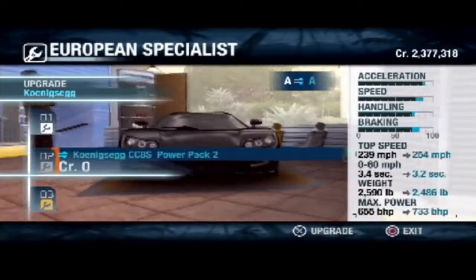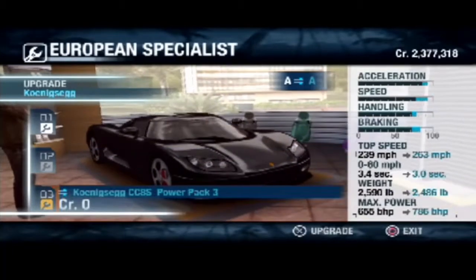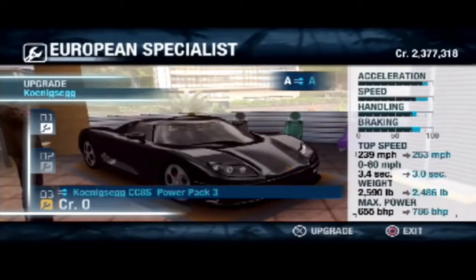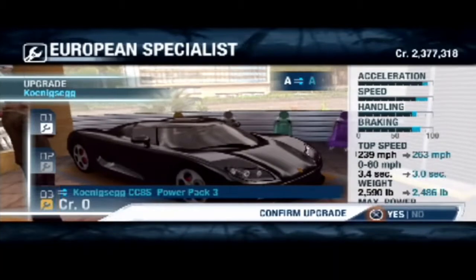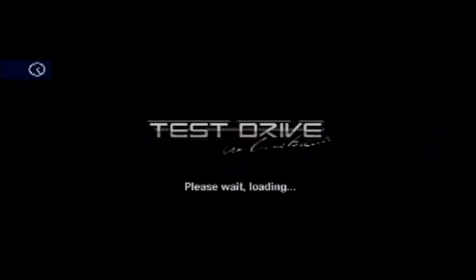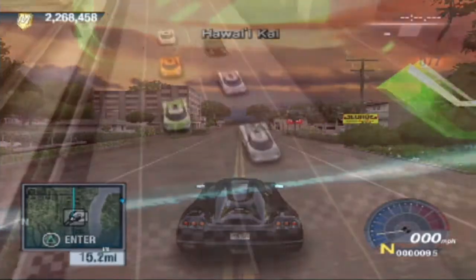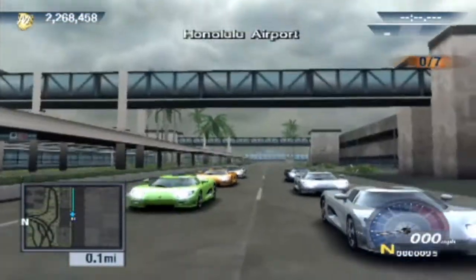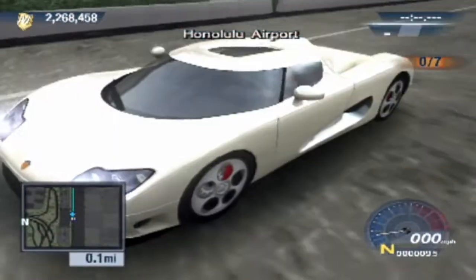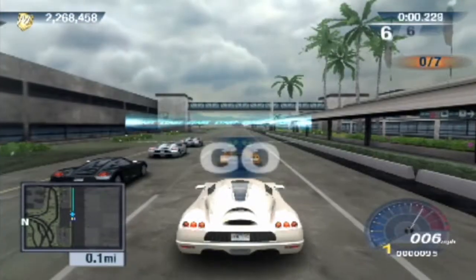Right, here we go. We're at Koenigsegg. We can go to 263 miles an hour top speed, 786 brake horsepower and 3 seconds 0-60. We're putting it on, let's do it. I think I'm also going to change the colour of the car. Our car is there at the back — it is the white Koenigsegg.